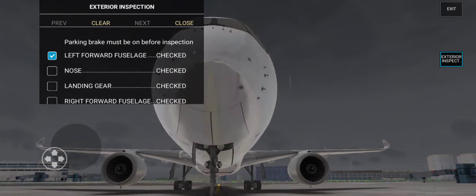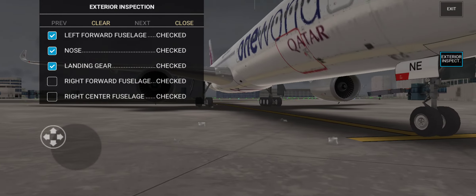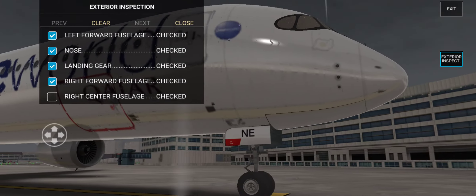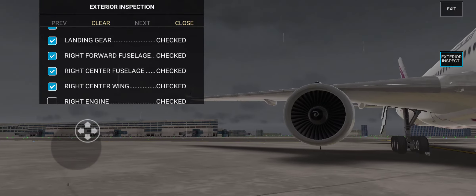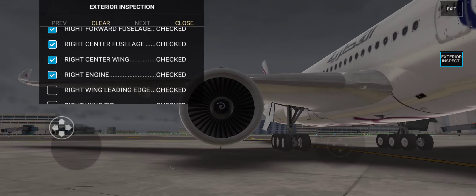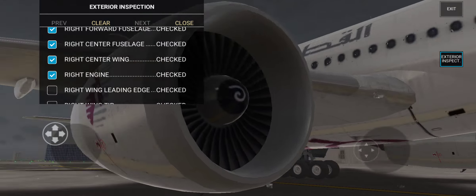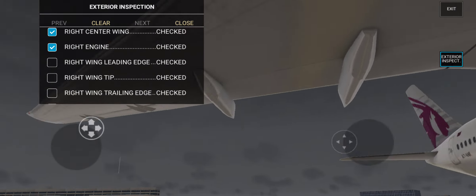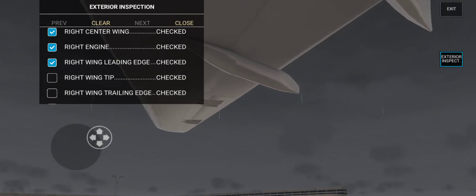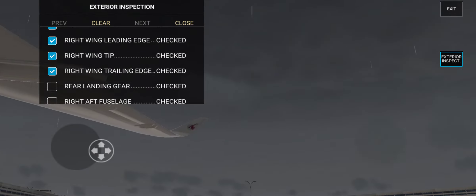Ground, Alpha Alpha Seven Two Nine, request startup. Alpha Alpha Seven Two Nine, startup approved. When ready to taxi, we'll go. Ground, Indio Bravo Three One Six Three, request startup. Indio Bravo Three One Six Three, startup approved. When ready to taxi, we'll go.